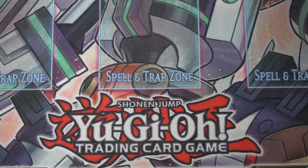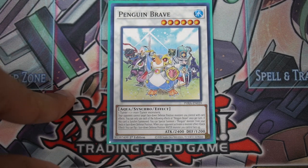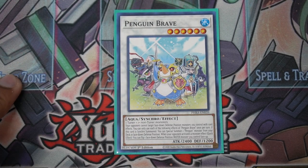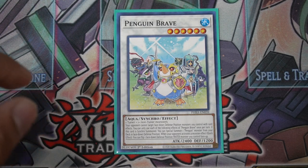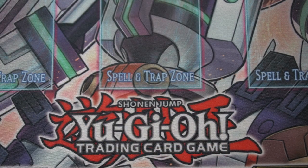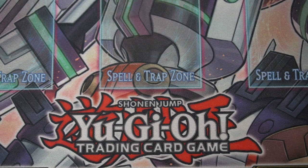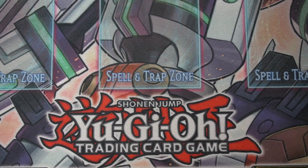Let me read off what Penguin Brave does. When he's synchro summoned, he sets any penguin from the deck with no restriction. He also protects set monsters — penguins all flip, so they're all protected while set. When your opponent activates a monster effect, as a quick effect you can target a set penguin and flip it face up, activating its flip effect. So you can activate Penguin Soldier on their turn whenever you want, chaining to a monster effect and bouncing two monsters to the hand — not having to wait for the battle phase. And what Yu-Gi-Oh card isn't going to have a monster effect nowadays? Really cool, great disruption especially when you combo it in the deck.